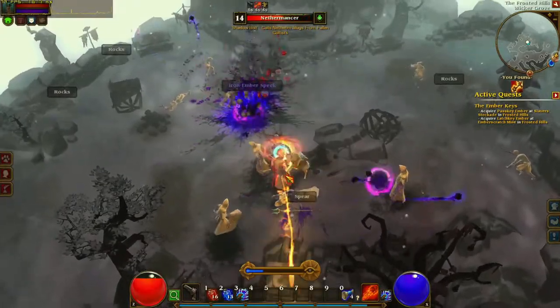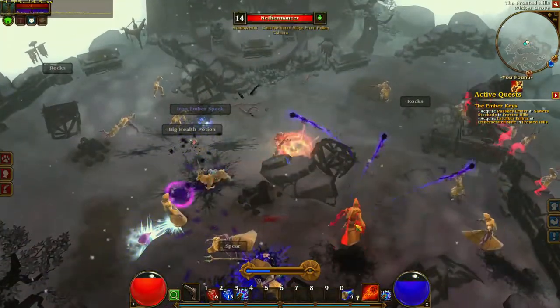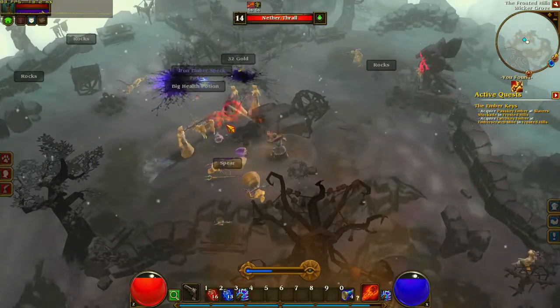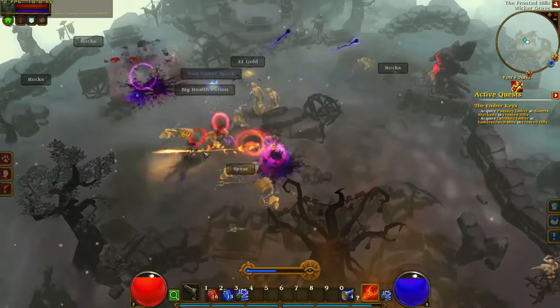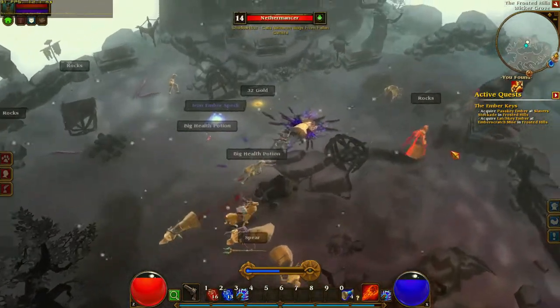Torchlight on max settings at 1080p plays pretty much exactly as you'd expect at this point. When there's action on screen it'll dip down into the 60 to 70 FPS range, but most of the time it's going to be running closer to 100 FPS. Since these games can get pretty hectic at times, it's really good to have some headroom on top.